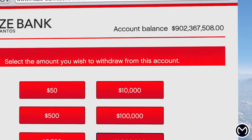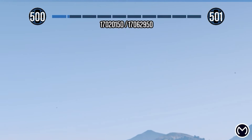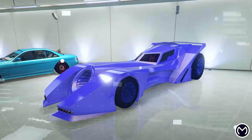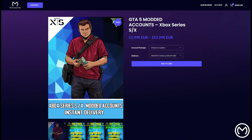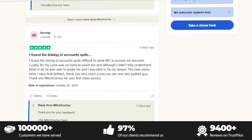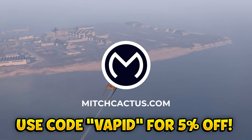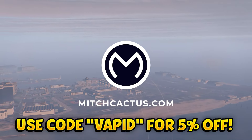If you don't want to spend hours grinding out these glitches, check out instant delivery modded accounts from MixCactus.com for Xbox, PlayStation, and PC, coming with between 50 million to a billion in-game cash as well as RP level 250 and more. They also offer account boosts so existing account owners can have tons of money and RP added. They have over 5,000 reviews on their official Trustpilot page and are the most highly reputable modders. Use code Vapid for 5% off for a limited time. Big shoutout to MixCactus for sponsoring today's video.